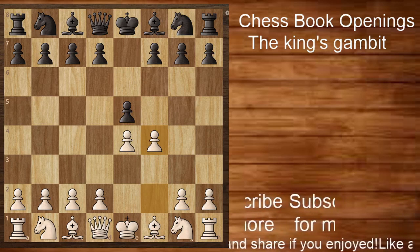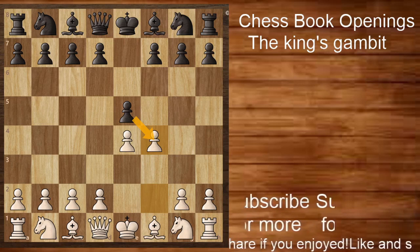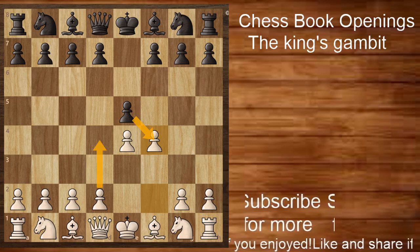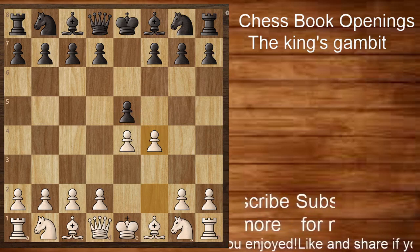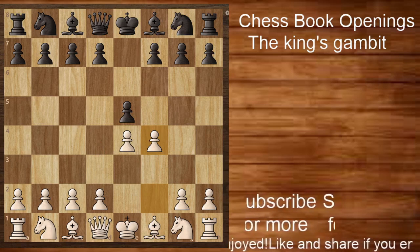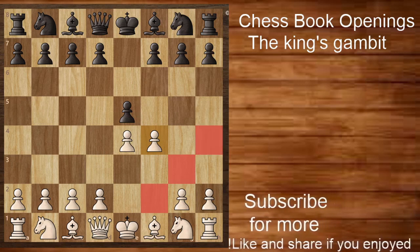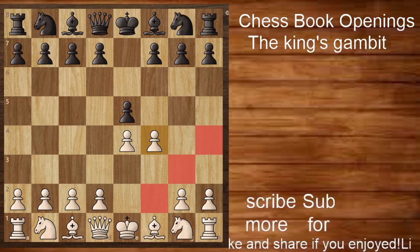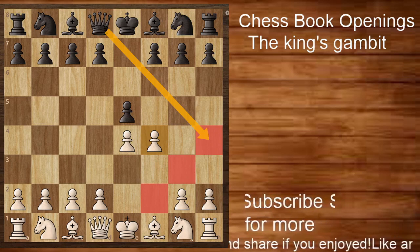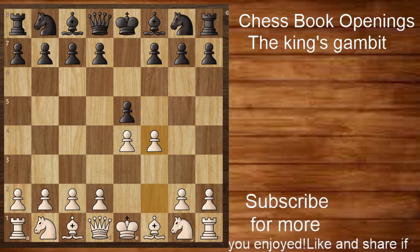What this does for white is that it attacks the center and deflects the black pawn from the center. Later white can play moves like d4 to establish a strong center and have a great grip on the game. However, this also causes weaknesses for white, as white overexposes his king over this diagonal, and black can later play moves like queen to h4 check to exploit this weakness.